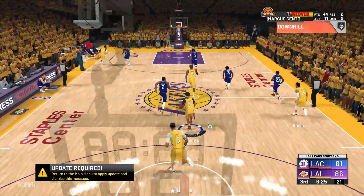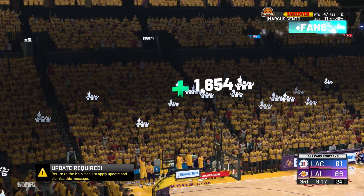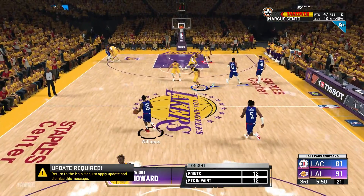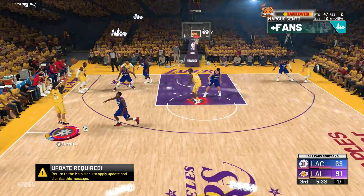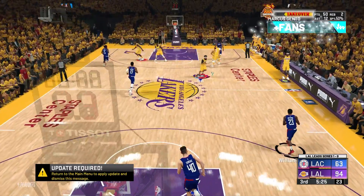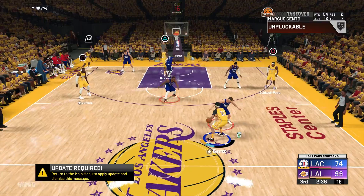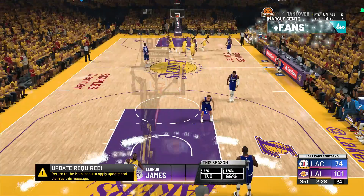LeBron is wide open — you cannot leave LeBron open from three. Davis is fired up. Off the fast break. Howard, stop waiting for me. When you see your boy Gento double-teamed, you got to cut. This is the third — should I go for team takeover? Big 50 in the chat. Now I'm getting greens all over the court; I'm going to have a bunch of hot spots next game. Another one for LeBron — he's left alone. You keep double-teaming, you're leaving players wide open. This game plan has to stop.